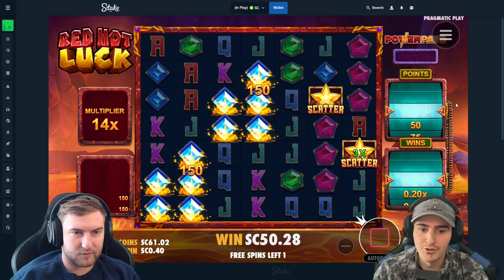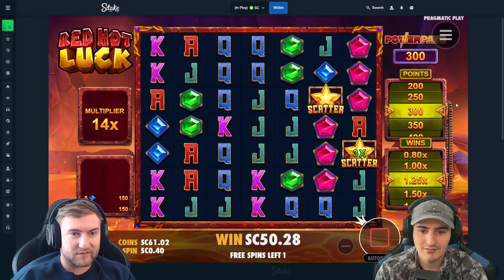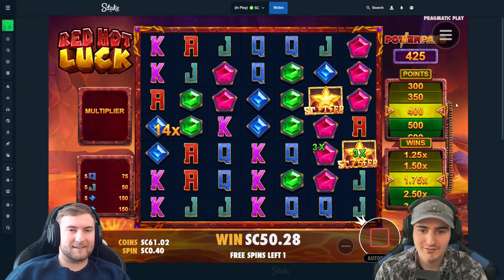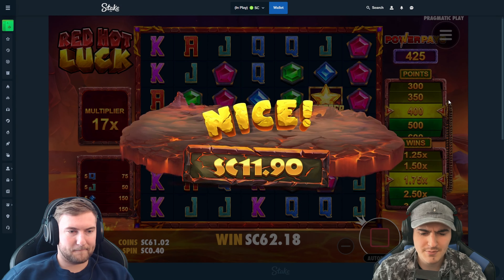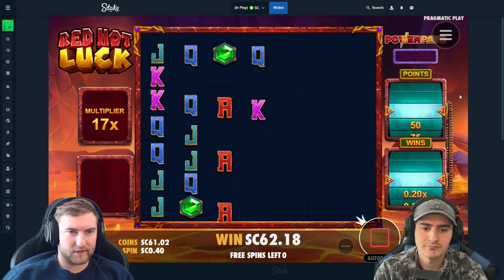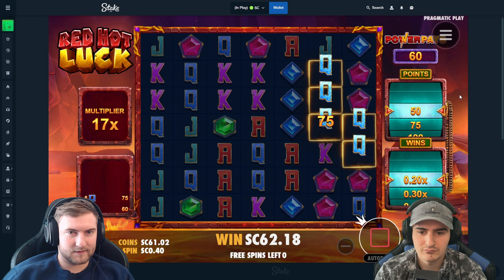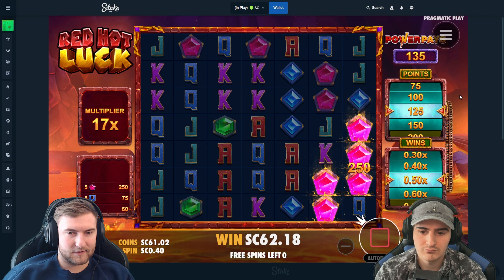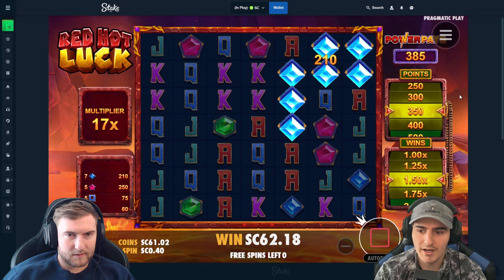Blues hit twice and we're in — nice! Jacks, drop two more scatters, do something crazy. Still big, another 10 bucks. I think that was our last one? No, I think there's one more. Might be dead though, has potential. Pinks hit — drop a scatter. Oh my god, wow!